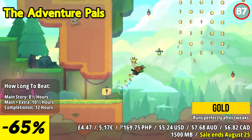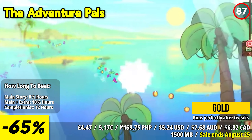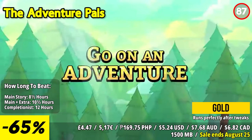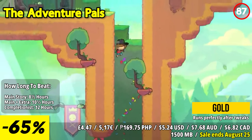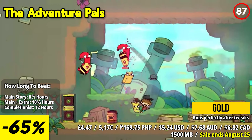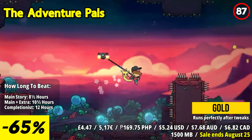The Adventure Pals is a delightful and whimsical platforming adventure that offers players a charming and light-hearted experience. The standout feature is its playful and humorous narrative. Players embark on a journey with a young boy and his giraffe — who happens to be his best friend and a helicopter — and together they must rescue the boy's father from the clutches of a nefarious villain who wants to turn people into hot dogs.